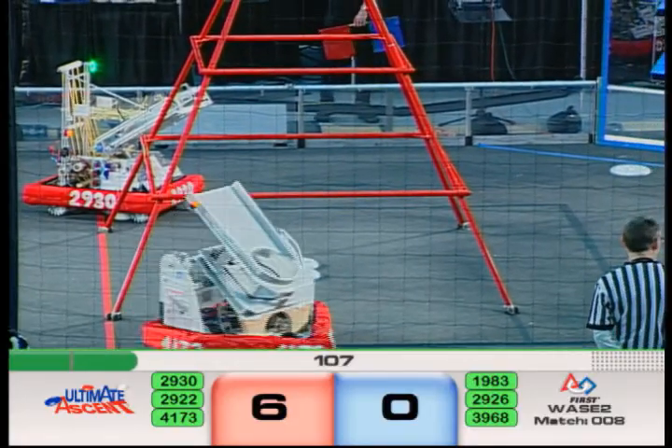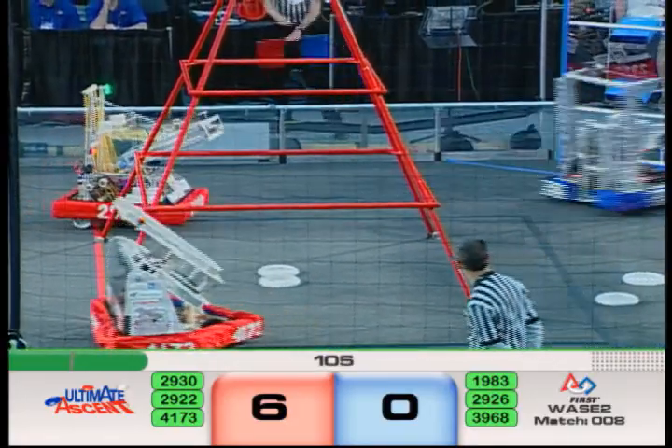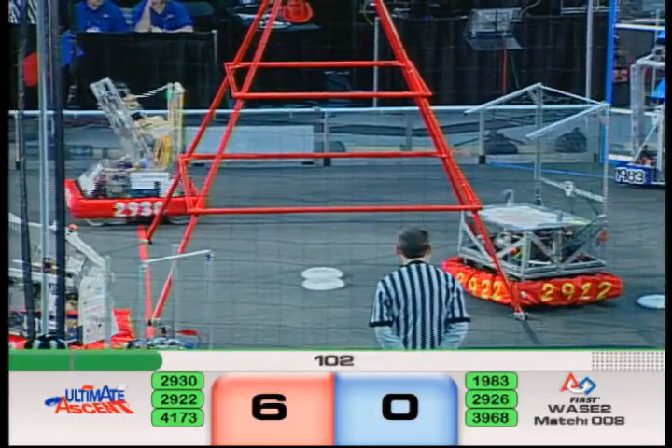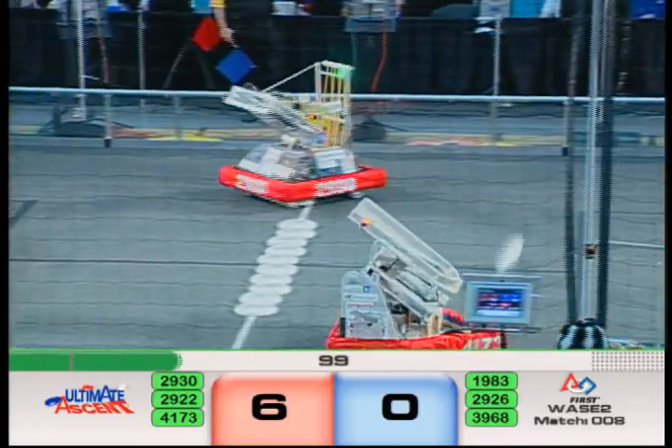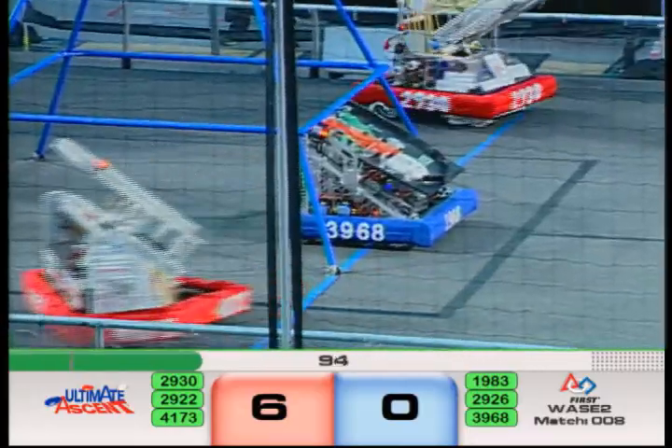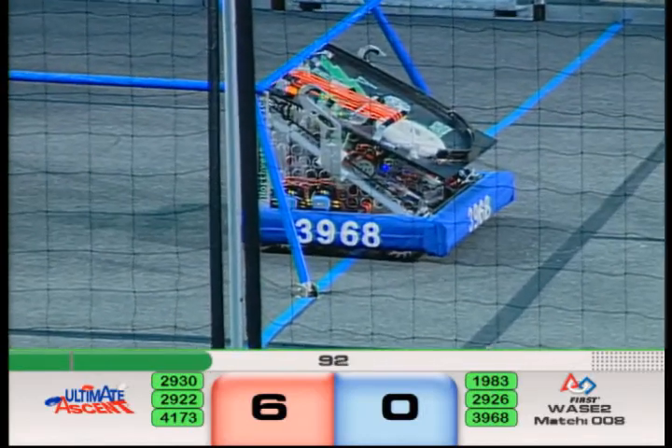The Taterbots are posted up at the corner of the pyramid, getting passed by Aviation. Skunk Works Robotics is looking to gather some Frisbees, as 39-68 is posted up at the back of the pyramid. It's all about Higher Voltage — they are revved up, the wheels are spinning, and they're looking to get Blue on the board.